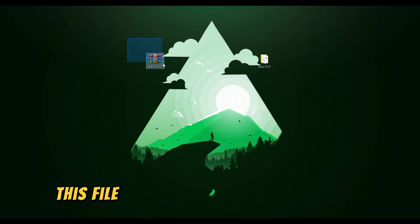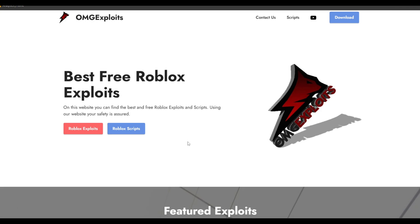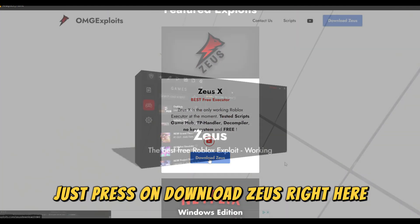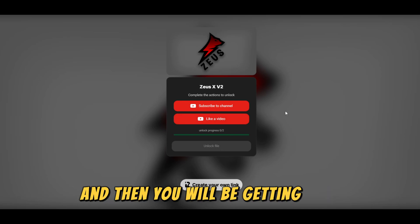So you're going to need this file right here — it's going to be Zeus V2. The download will be in the description, it's going to be omgexplayers.com. Just scroll down until you see Zeus and press download Zeus right here. Then scroll down until you see download Zeus again and press on that. Complete these two simple tasks and then you will be getting Zeus.